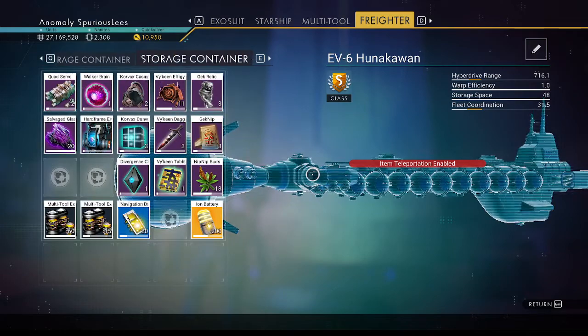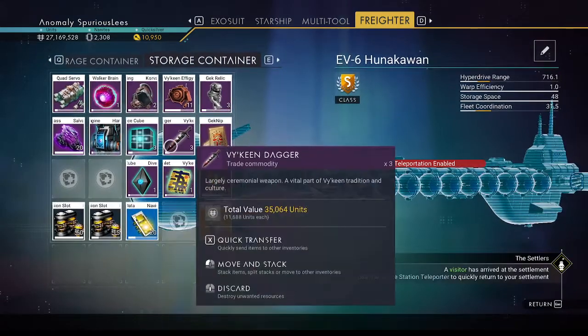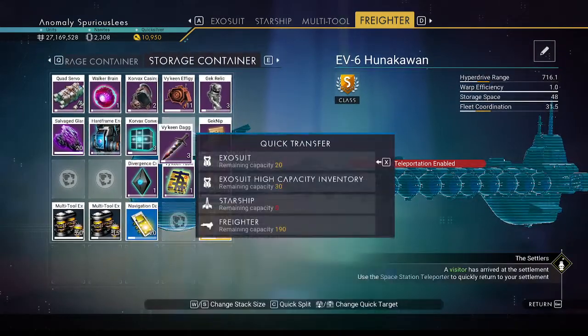And we'll go to storage. Is it effigies or daggers? Let's take one of these.